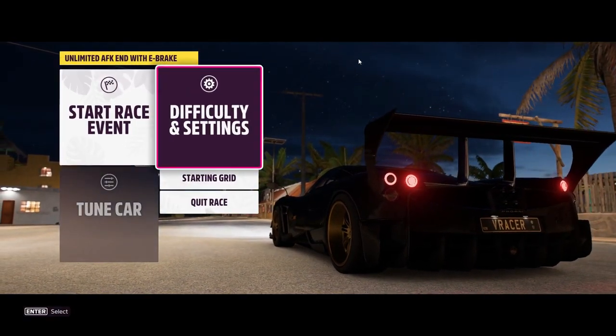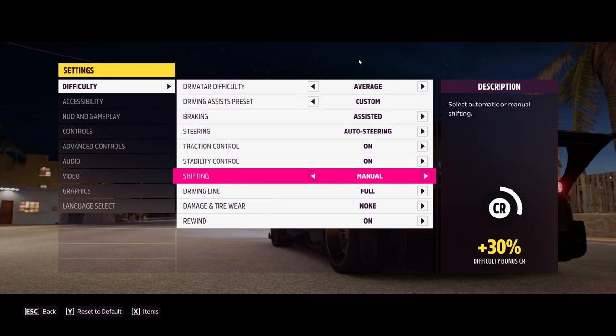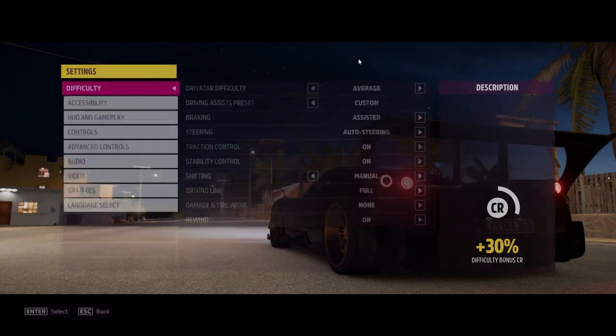Now go to difficulty and settings and make sure you have these settings just like shown — turn on traction control and set shifting to manual. Then go ahead and start the event.